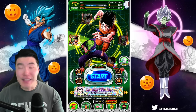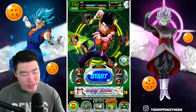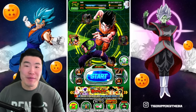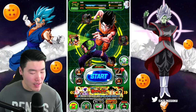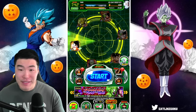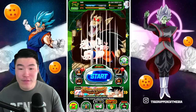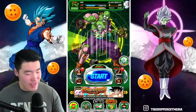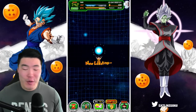Before we get into it, I want to give this wheel of Goku and Piccolo a couple of spins just to hopefully get the luck started. I'm gonna go for seven spins — one, two, three, four, five, six, and seven.